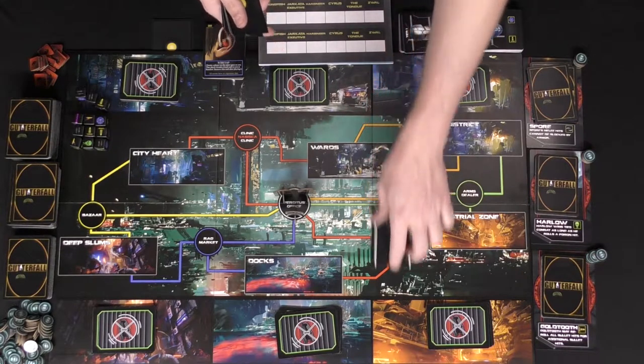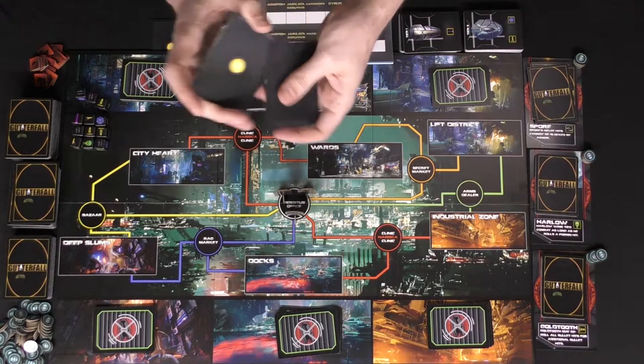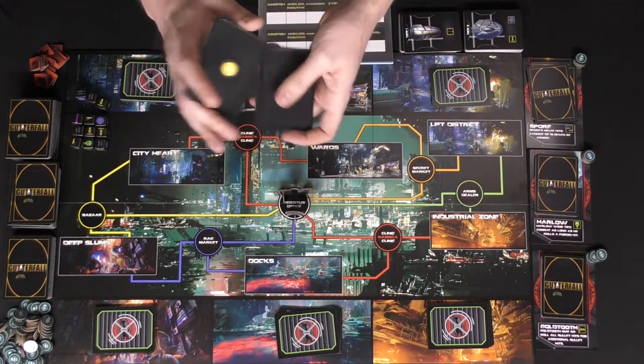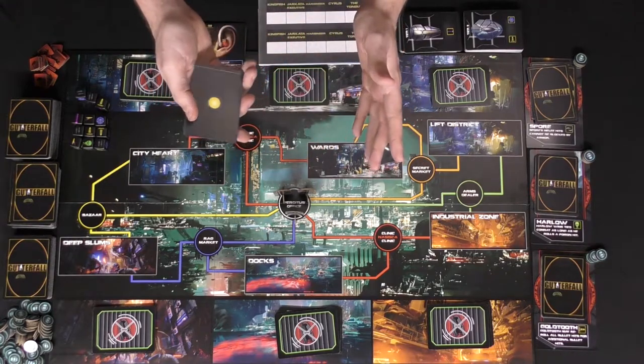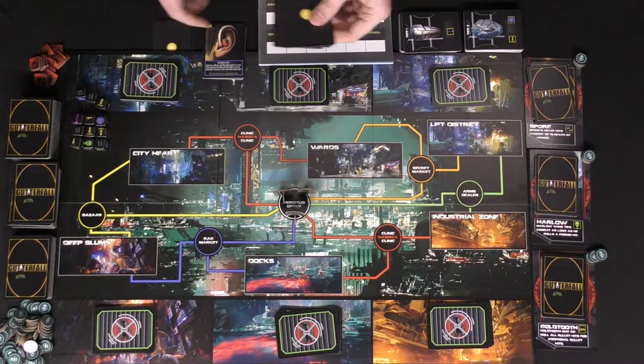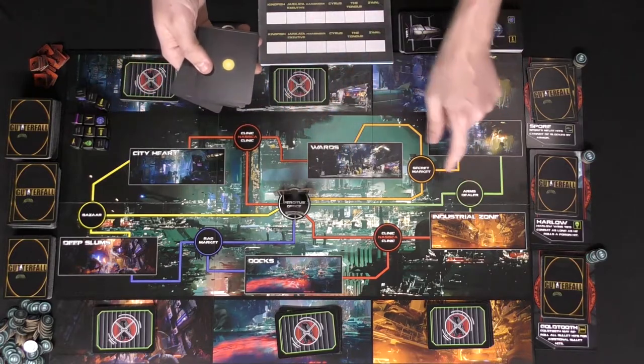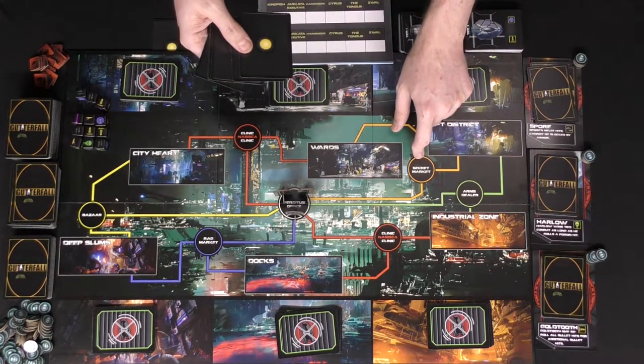Go ahead and take the fake Supremacy card — basically a nothing card — put it into this deck here, shuffle all the cards up, and deal them out to all the players. If it's an odd number of players, place the extras somewhere hidden on the board. You'll be using these to buy and sell them in the Secret Market area.